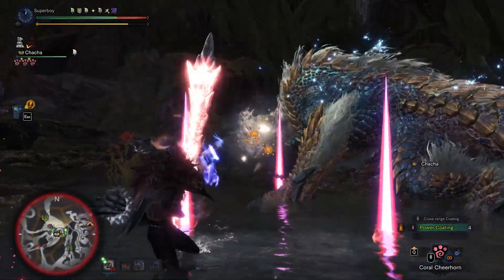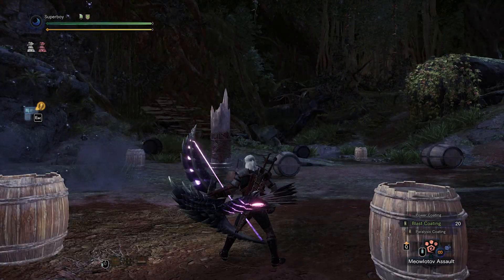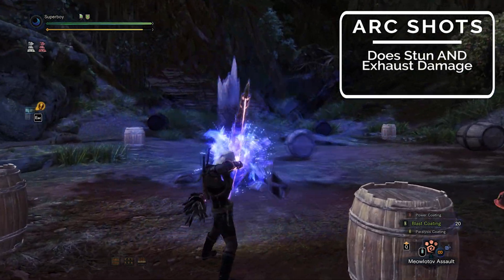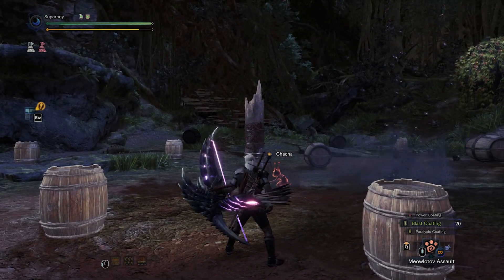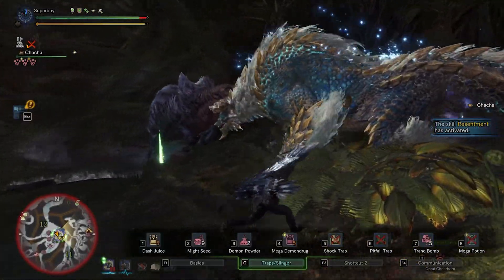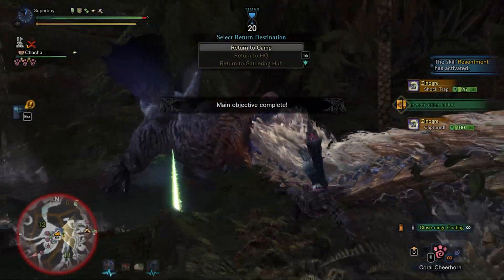So we concluded that exhaust can cause a flinch, but how can I use that with the bow? There are two ways. The first way is using arc shot. As you know, arc shot does stun damage which will eventually lead to a KO, but it also does exhaust damage for the same amount. Usually monsters have about the same stun threshold as exhaust threshold. So as soon as you get a KO with arc shots, you will be able to get an exhaust flinch right after.